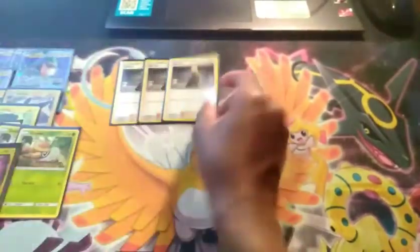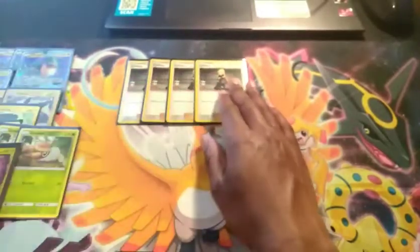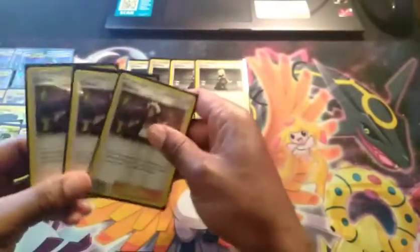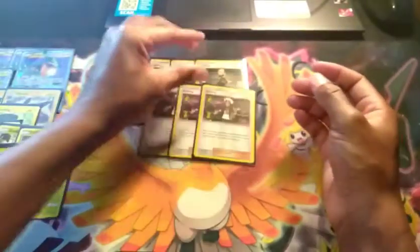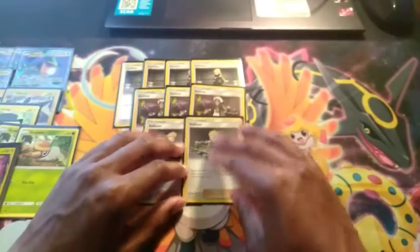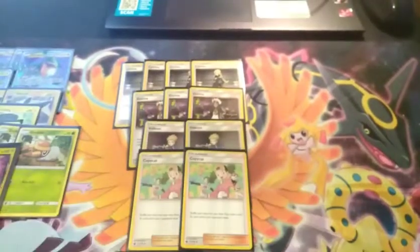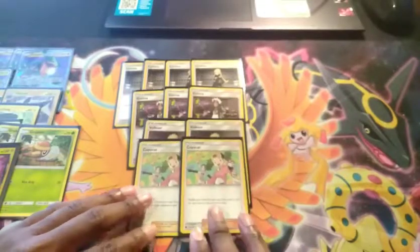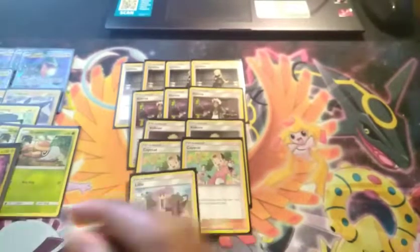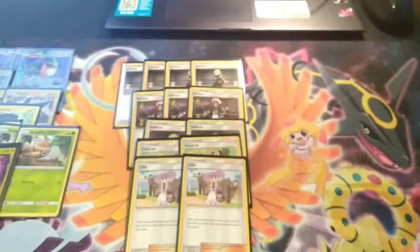Now moving to supporters. We're playing a four-line of Cynthia to draw six cards — really good in the current format. We're also playing a three-line of Guzma, unfortunately rotating, so we'll need to find a new card. We're playing a two-line of Volkner, glad that's staying because it's going to be really good with electric types. We're also playing a two-line of Copycat — you transfer your hand to your deck and draw a card for each card in your opponent's hand. We're playing a two-line of Lillie for a big startup hand, using a lot of our hand early and then going off with Lillie.